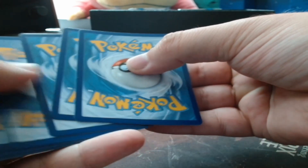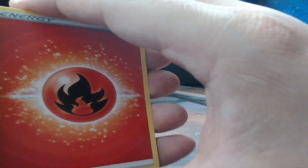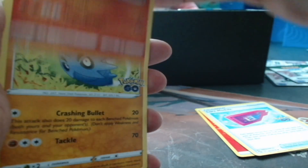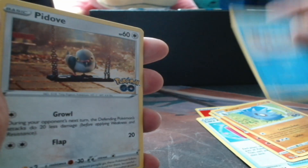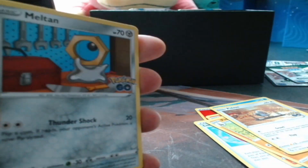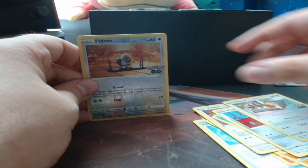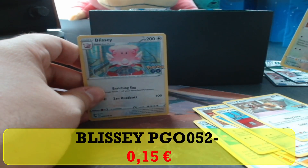Four cards in front. Fire energy, fire up, Lure Module, Charmeleon, Pupitar, Wimpod, Pidgey, Magikarp, Metal, another Eevee, Pidgey shiny, and last card - last shiny card is Blissey!